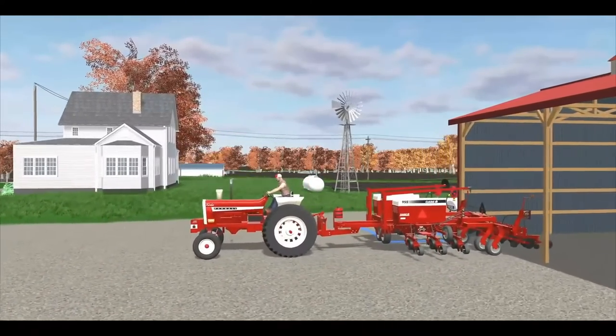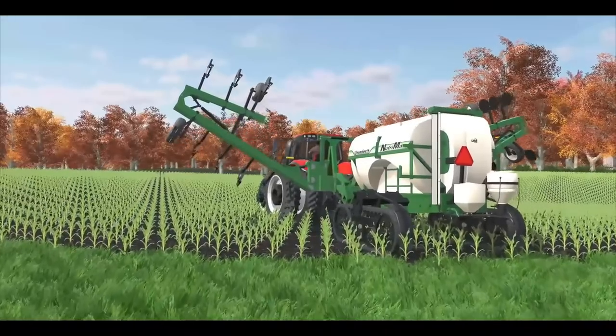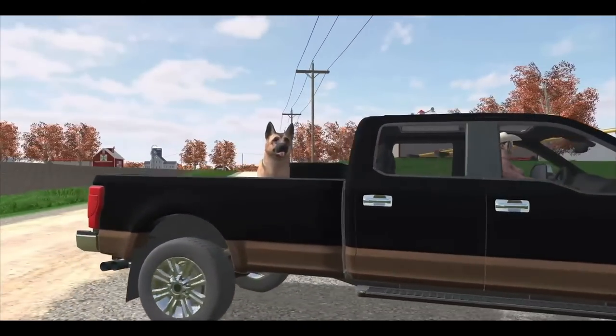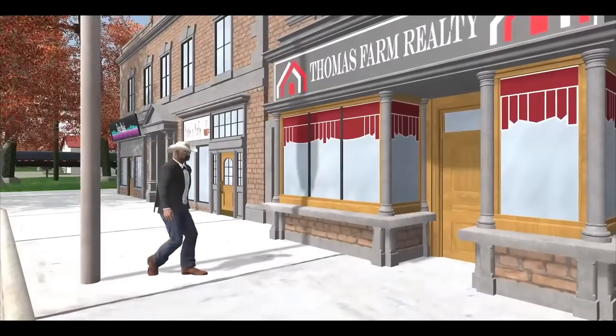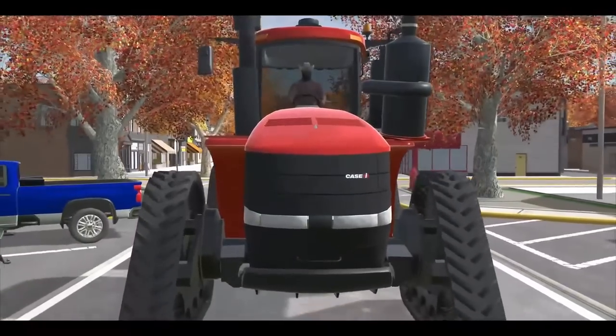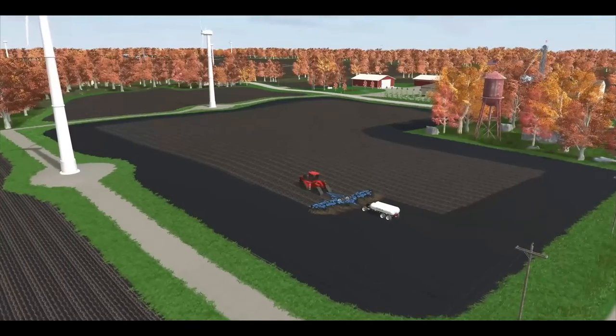We got Case International. I think there were a couple other brands in here. Got Underverse — I think I'm saying that right. Trucks — you can put your dog in the back. Cows, of course. Wouldn't be a farm without cows. Lots and lots of Case in this game. Loving that.